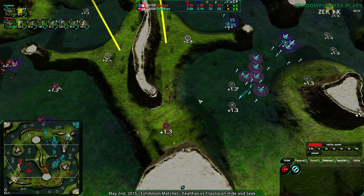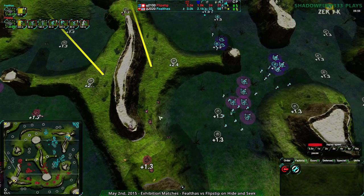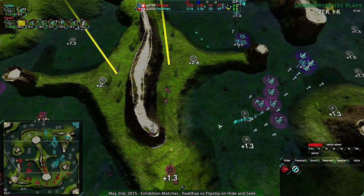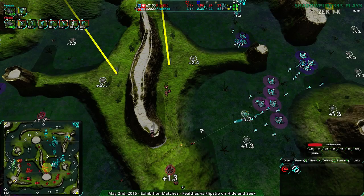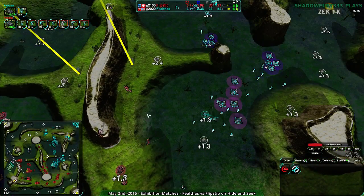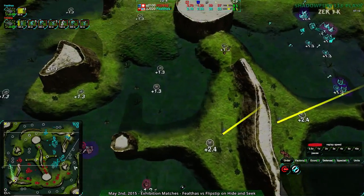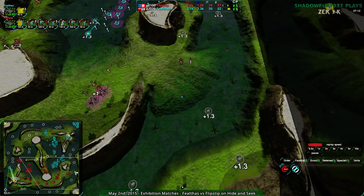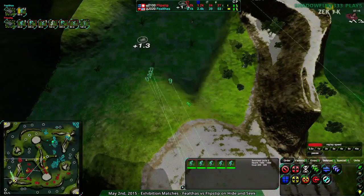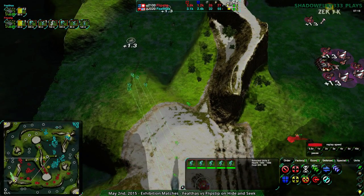Anyway, Flipstep looks like they're not really trying to deal with this Defender Nest — they're trying to go around it once again. They don't have the units to deal with the Defender Nest. They know what's there, they know there's a bunch of stuff there, they can see it on radar. They know the Defenders are there, they can't deal with it. No one's going around the back — actually, Falethos is taking advantage of this, but not Flipstep.